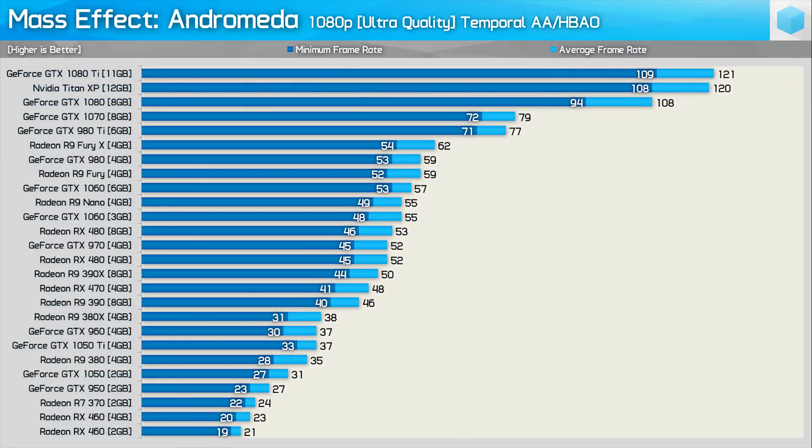Here we have more bars than Alcatraz as I attempt to squeeze all 26 GPUs tested into a single graph. We see that the 980 Ti roughly matched the GTX 1070, and both really put the Fury X in its place. Meanwhile, the 3GB 1060 is on par with the R9 Nano — again, this isn't something you often see, if ever.